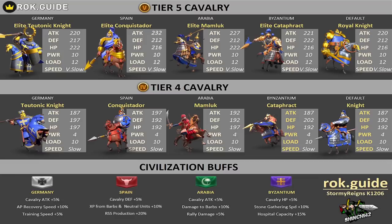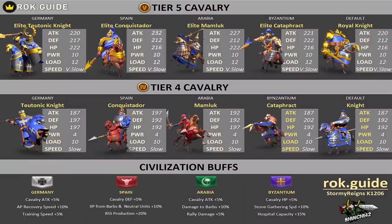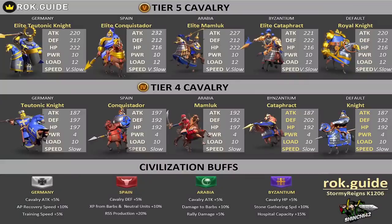You might also want to consider Spain, but Spain is focused more on defense and cavalry commanders are more about attack, so it makes more sense to focus on attack and go with Germany. With Spain you get extra XP bonus and resource production, but in the early stages resource production won't really benefit you much. Byzantium has the hospital plus fifteen percent, which gives you a little more leg room in KvK, but honestly Germany is just the best option overall for cavalry.